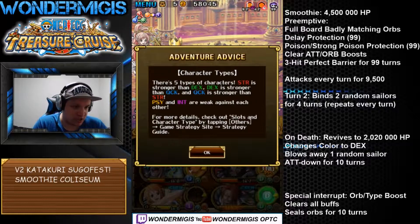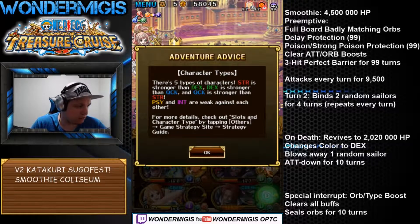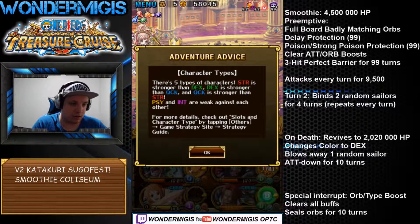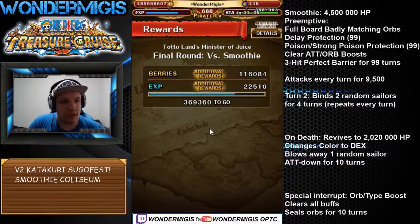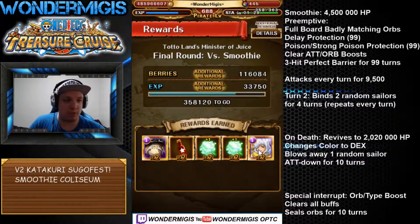Chain locks, conditional boosts, affinity boosts, chain boost — if you're not gonna use chain locker, use chain boost. Health cuts are not gonna work unless you have 6-plus Law on your team. That was a very confusing way of explaining things for Coliseum Smoothie. Have fun.